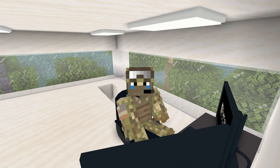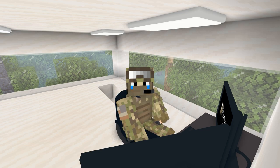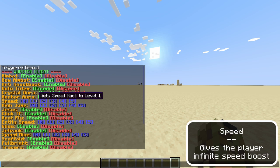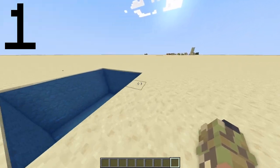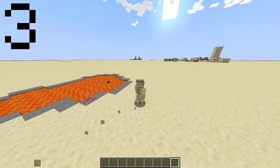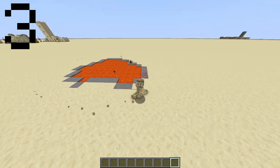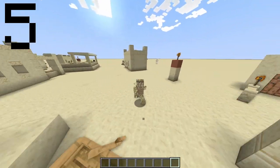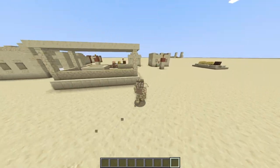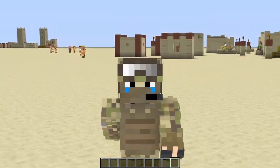Now we're actually going to test out these hacks, and the first one is speed hack. I'm going to start from level one and gradually increase the levels until I reach level five. Level one is actually really good. A little faster. That's actually pretty fast. At level five, I'm just flying. This is really good, but that's it. So let's get on to the next hack.